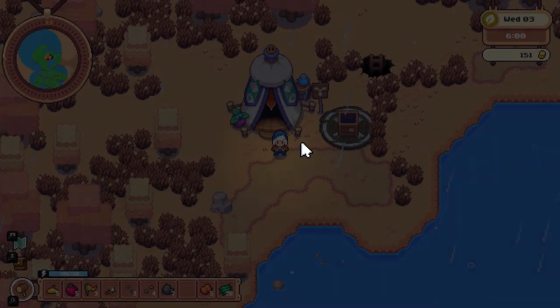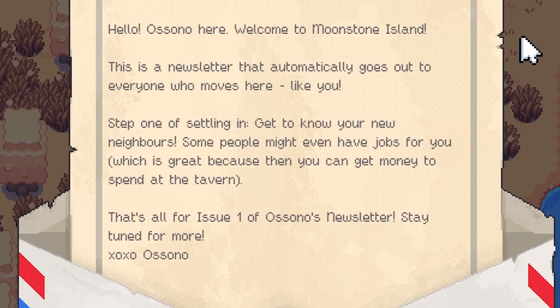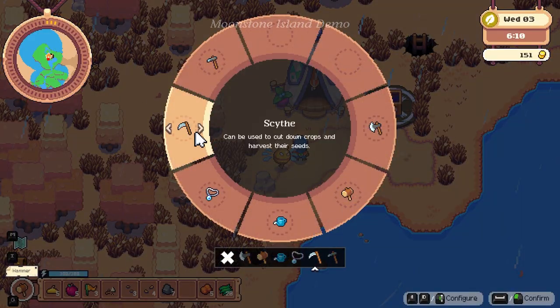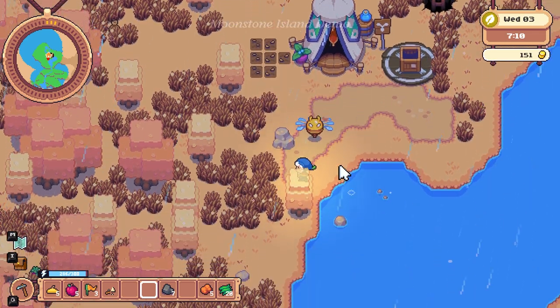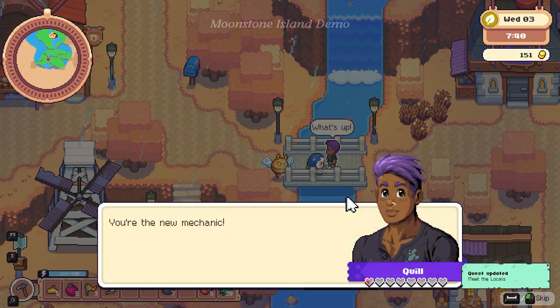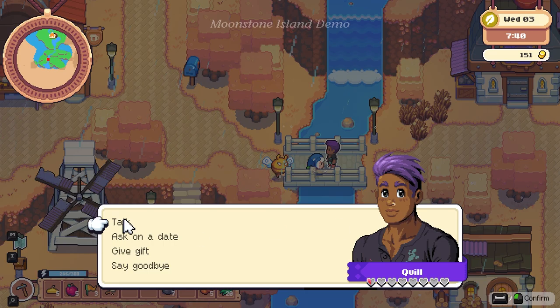Yeah honestly I'm liking this game so far — it's definitely a good mix between Pokemon and Stardew Valley. I cannot wait for this to come out. Welcome to Moonstone Island — this newsletter goes out to everyone who moves here. Step one of settling in: get to know your new neighbors; some might have jobs for you. We gotta go plant our plants first. Got all our stuff planted. Let's go say hi to some of the people. We met Quill — 'you're the new alchemist.' You can talk to them three times. It looks like you can date pretty much anyone.